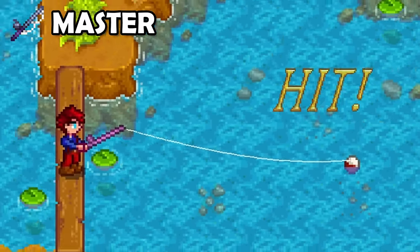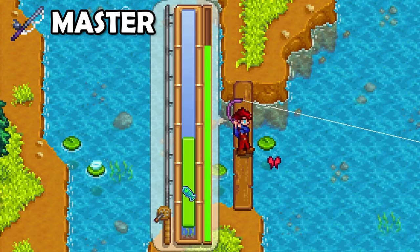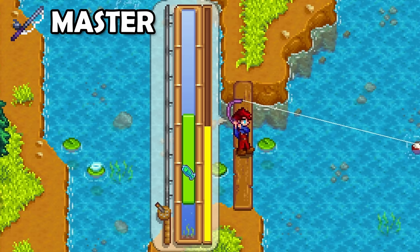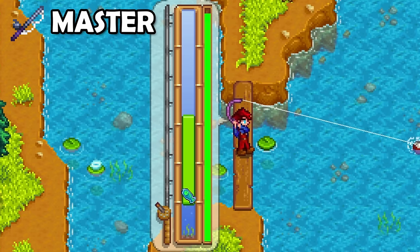Then we have the Master Enchantment. This will increase the fishing skill level by one, allowing you to naturally be over the maximum level of 10. With the use of Seafoam Pudding, you could even go all the way to level 16 fishing. You will have a massive fishing bar if you do this.